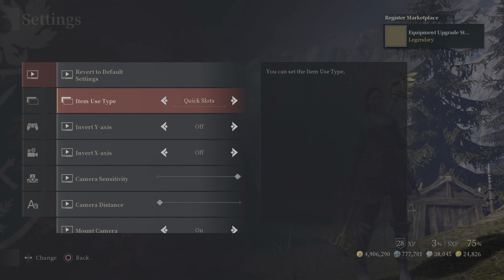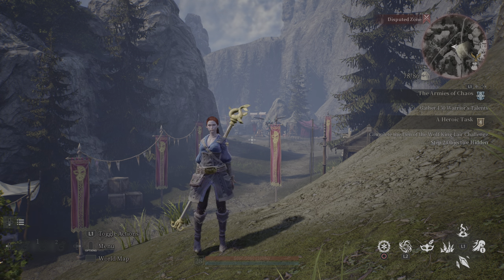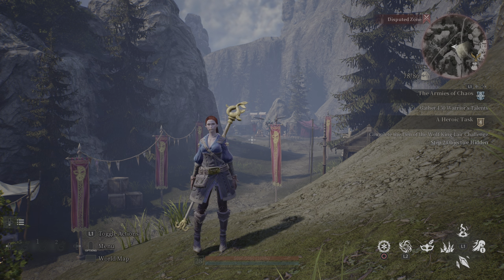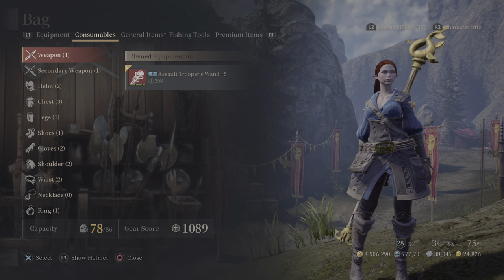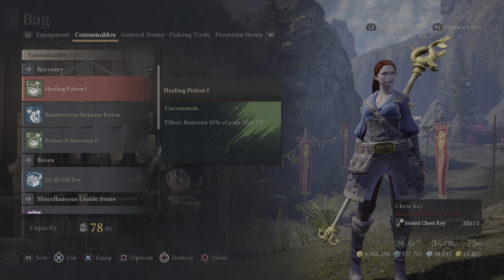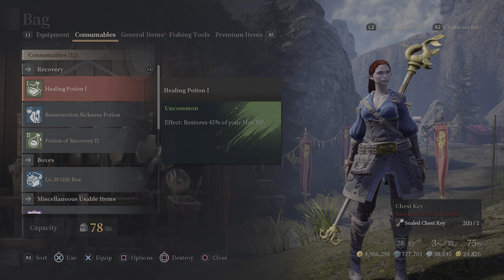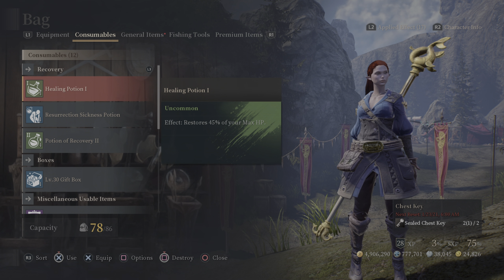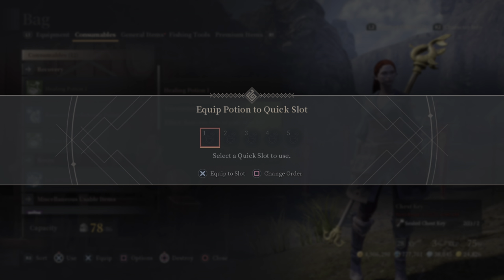Let's go over Quick Slots first. Quick Slots appear in the bottom left corner. I don't have anything in it yet because I want to show you how to set it up. Press Start, go into your bag, and go to Consumables. When you're over a healing potion, you can hold X to use it, or press X to equip it. We're going to equip it — press X.